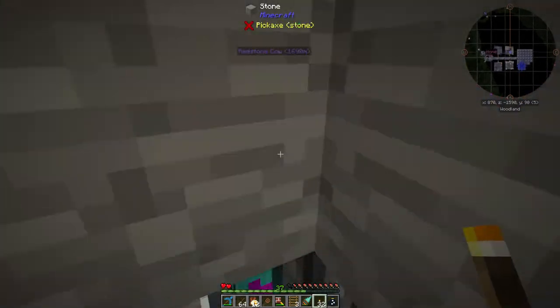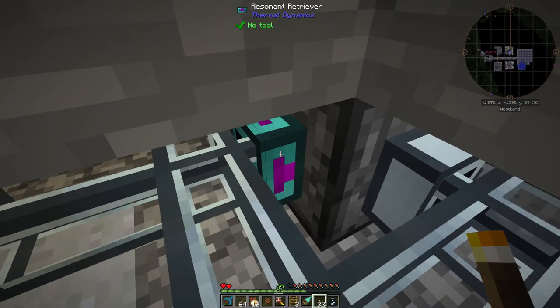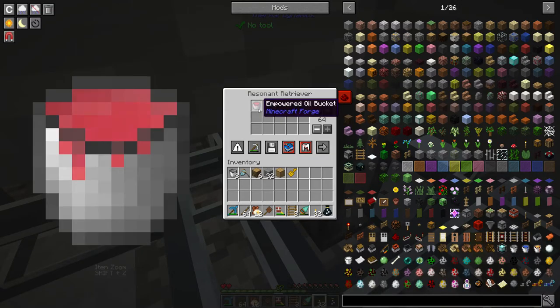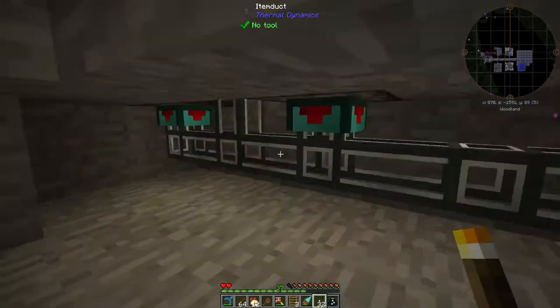You can see each one of these has the same setup. Over here we have a mechanical user that's set to activate block with item, right click, upper slot only. We got a retriever here that just pulls in the full buckets, and this here doesn't actually need anything because the retrievers will pull the buckets themselves.